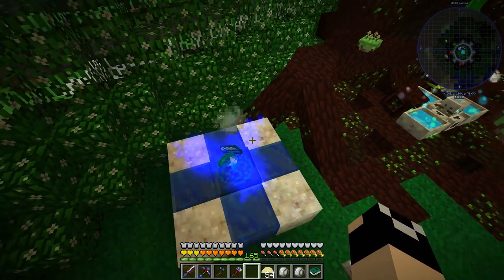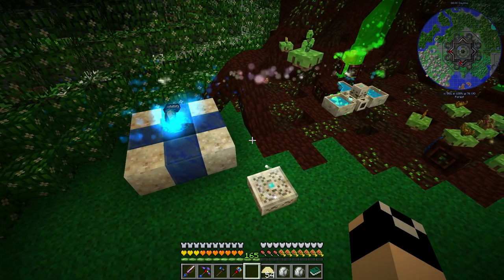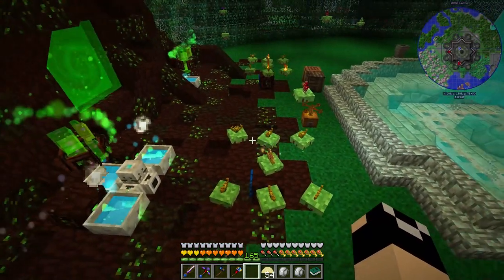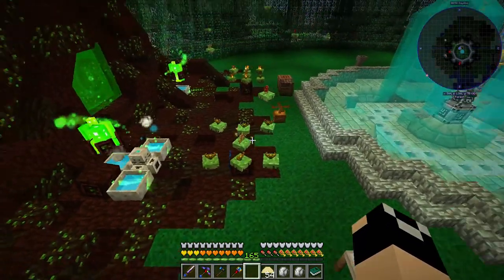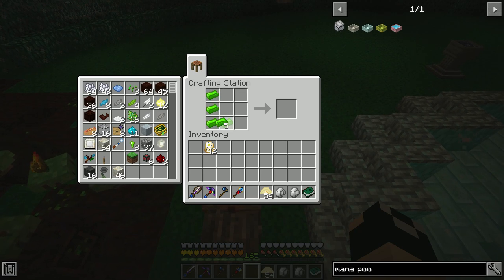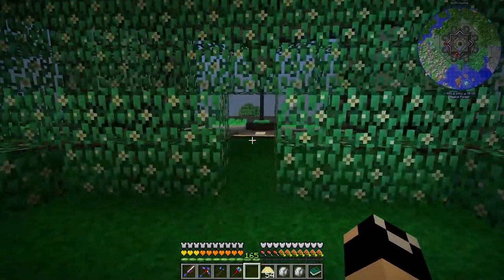Once you get mana automated, it's really easy to make Terra Steel. I know half a mana pool sounds like a lot, but it's actually not - this system is piddly and it fills up these pools at a pretty decent rate. It's not like I really had to wait on Terra Steel. But then again, the point of this pack for us is more about building and making a big build. I don't really care so much about speeding through progression.